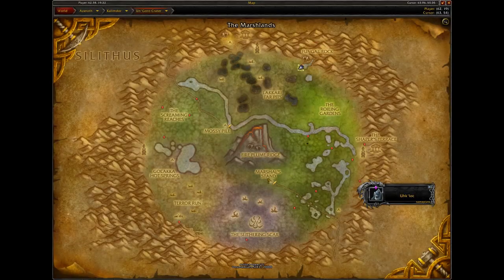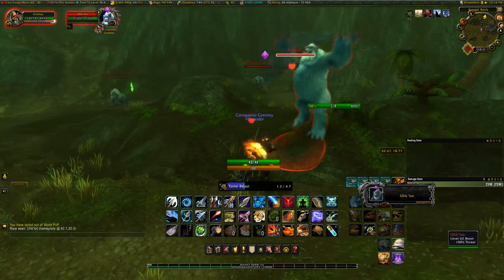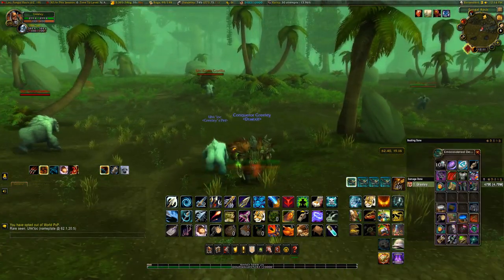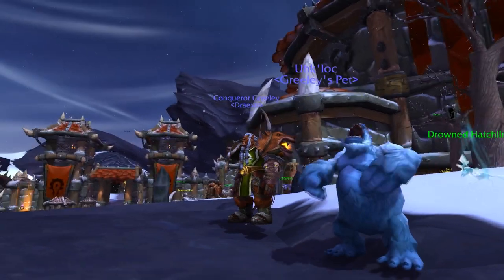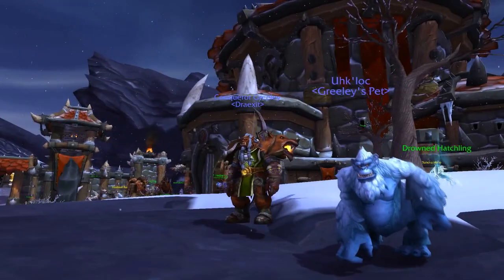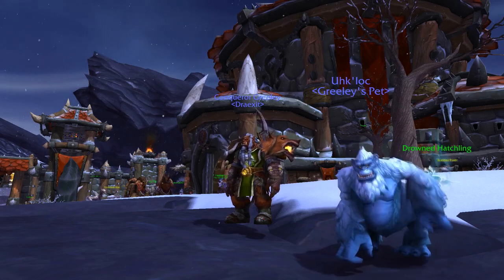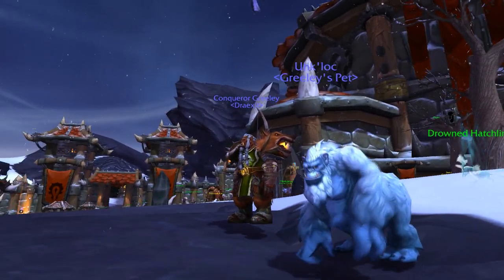Our next pet is found in Un'Goro Crater, over by the Fungal Rock. It's a unique model gorilla — I'm going to tame it before somebody snipes it from me. He has a white body and a blue face, which is kind of hard to see in that light, so let's take him to the garrison to show what he really looks like. Back at the garrison, we can see he has navy blue skin on his chest, face, and hands, with white fur on his body. This is one of two rares with this same color scheme — the other is in the Northern Stranglethorn area. Un'Goro is fairly busy with levelers so it was a little harder to find than I thought.